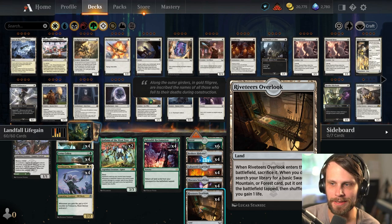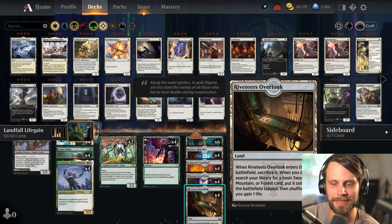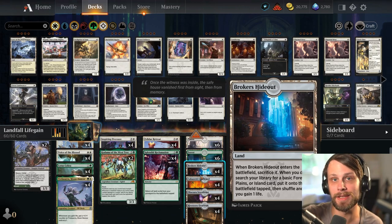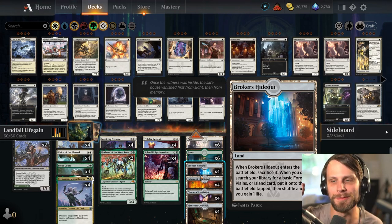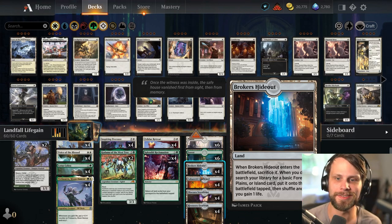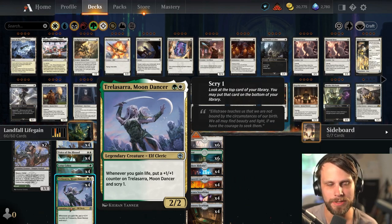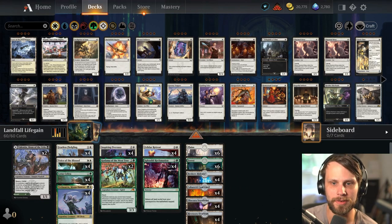These sacrifice lands interplay nicely - they get sacrificed immediately and you go fetch up basic lands with them and gain a life. What's nice about this is it does everything you want in this deck: it provides Landfall triggers, two of them in fact, unless you whiff on the land which does happen. But it also gains you life which works extraordinarily well with things like the Moondancer, which will smooth out your draws and get bigger as we go along.